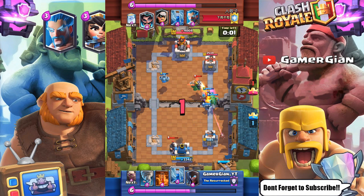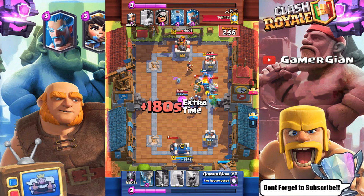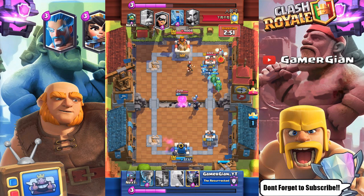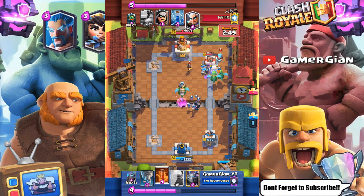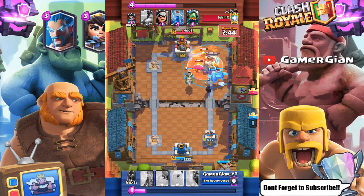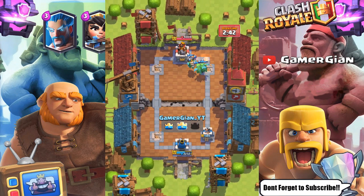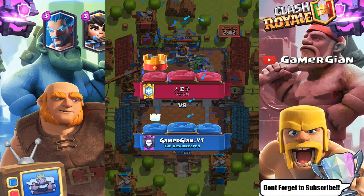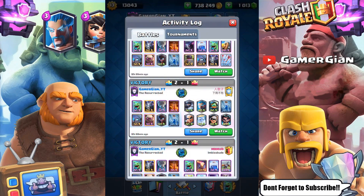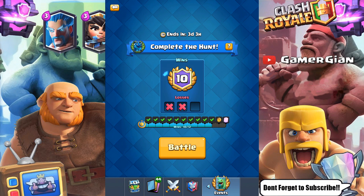I go mini PEKKA, then a zap resets the inferno dragon. The capsule shows up again, I drop another baby dragon, mini PEKKA gets onto the tower and gets killed, but I have an inferno tower and inferno dragon. Drop the poison for all that value, double baby dragon, tornado them all into the middle — that's gonna be GG. Right there was a nice use of defense with the golem deck, having patience against an inferno dragon, which isn't easy. We pulled off the win.